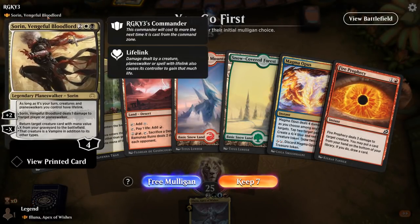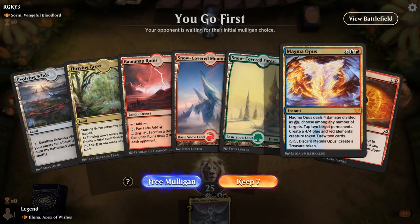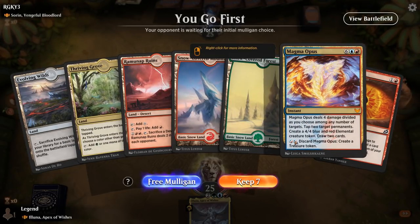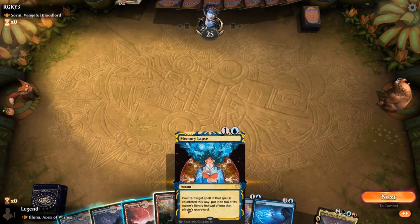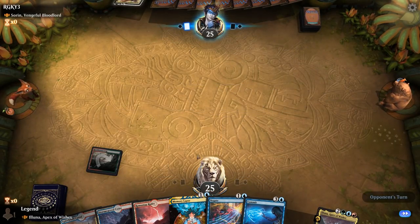We're on the play facing Surin Vengeful Bloodlord. My hand is not particularly exciting — no ramp outside of making a treasure, and missing a way to make a creature token until we get to 8 mana. Should be able to do better. I guess this works though — just lots of counterspells early to buy time. I'll play this one as it comes into play tapped.